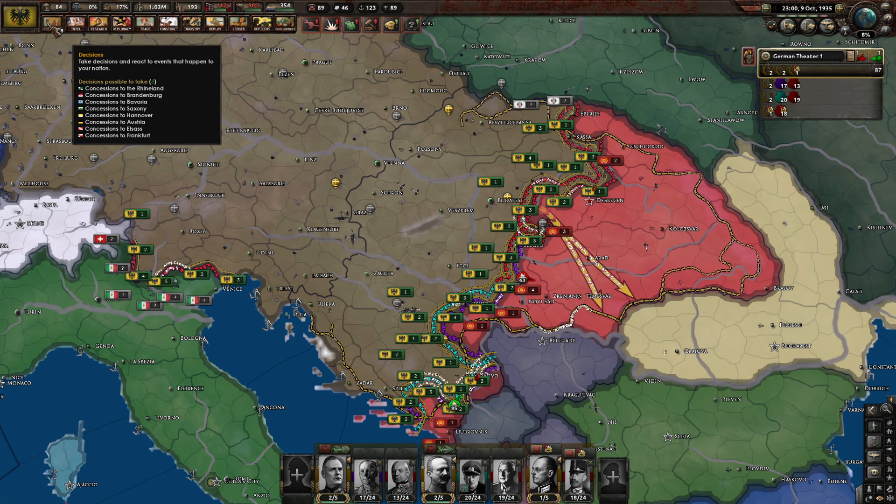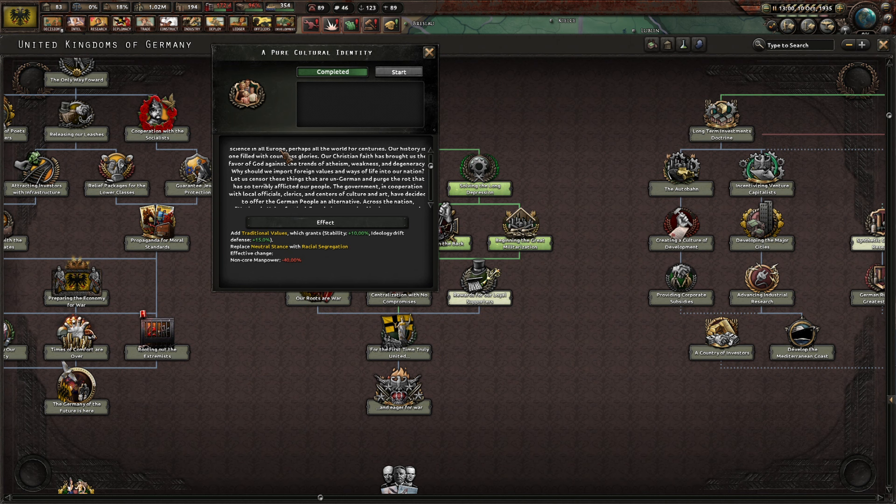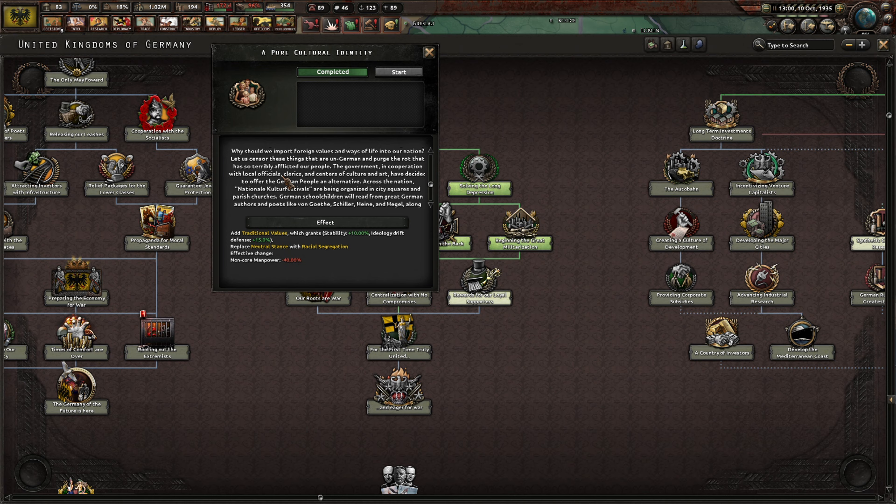Pure cultural identity: Germany has been the home of the finest art, music, philosophy and science in all Europe for centuries. Our history is filled with countless glories. Our Christian faith has brought us the favour of God against the trends of atheism, weakness and degeneracy. Why should we import foreign values? Let us censor things that are un-German. The government, in cooperation with local officials, clerics and cultural centres, will offer an alternative: national culture festivals organised in city squares and parish churches. German school children will read from great authors like Schiller, Heine and Hegel, along with the Bible. This adds traditional values granting civility plus 10% ideology drift defence plus 15%. Translithanian Kingdom — that's a new name. Very nice.